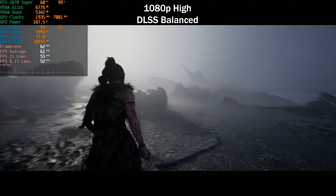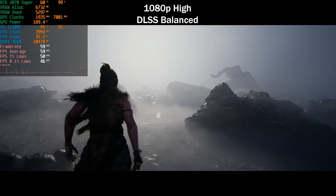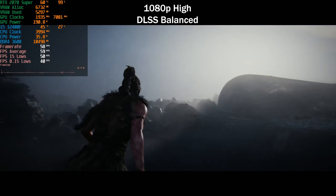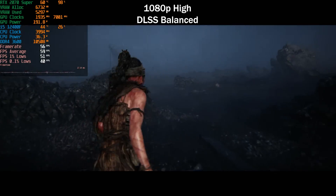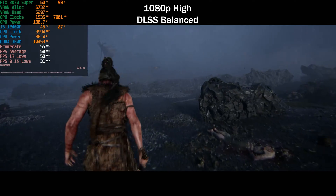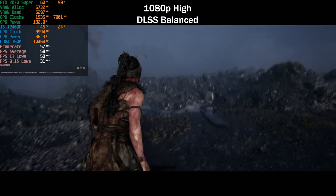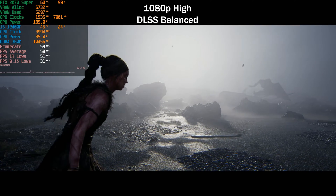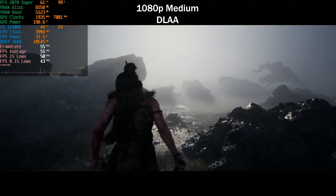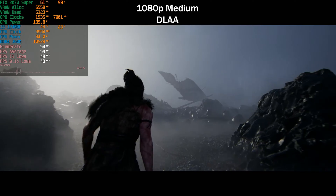Enabling DLSS Balanced puts us into diminishing returns territory — only gaining three to four frames per second, around 10 percent more. The trade-off between visuals and performance with DLSS Balanced at 1080p is just not worth it, so DLSS Quality is probably the best bet on the high preset at 1080p. Moving to the medium preset with DLAA, we get pretty much the same frame rate as DLSS Quality on high.